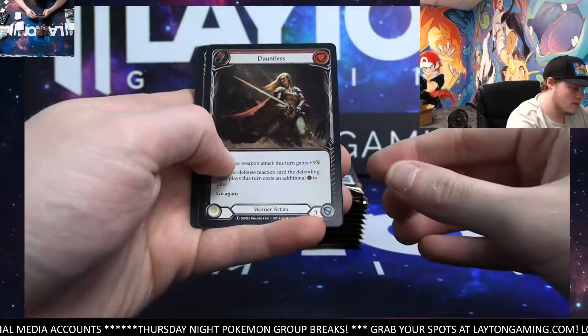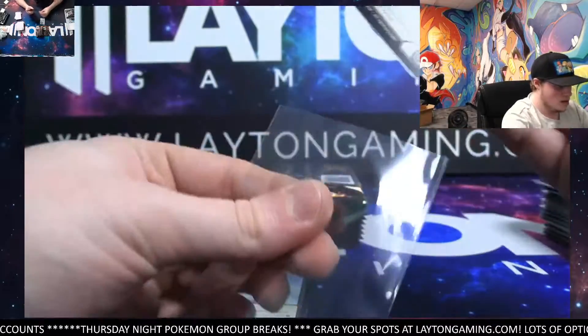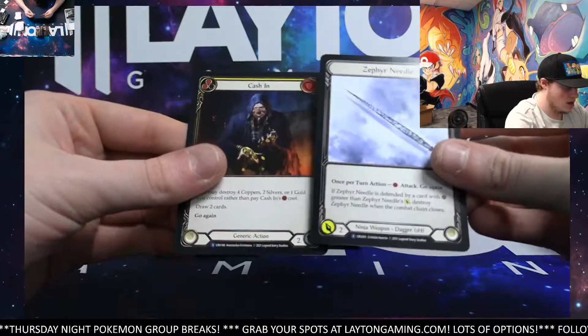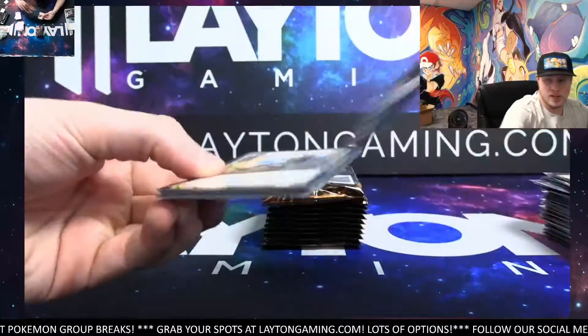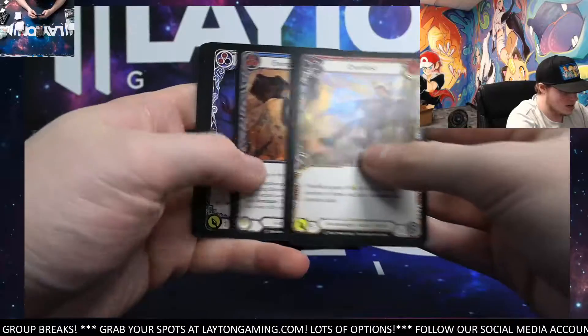Dauntless, Foil Rare. Not bad. Take his sleeve for that one — Foil Rare. There's a Fire Needle and cash in the Rares. This is going to end the first half here with this pack. Pretty crazy run. See if we can keep it up with this many Majestics.